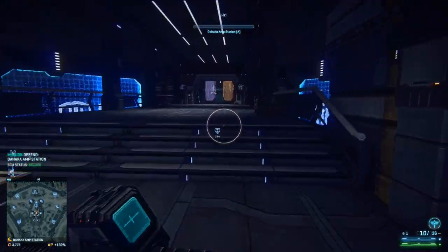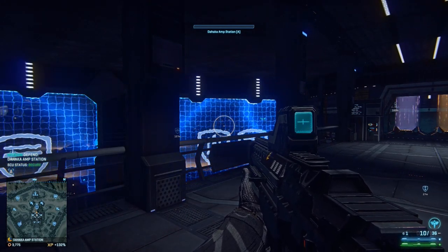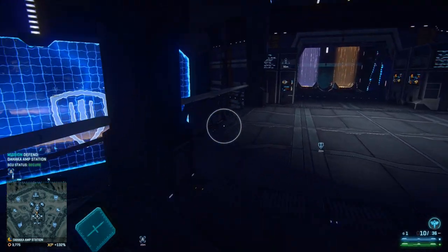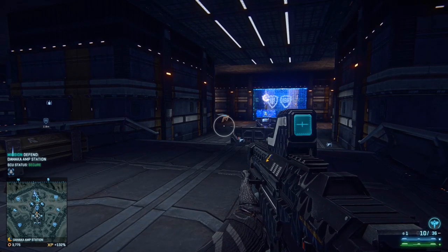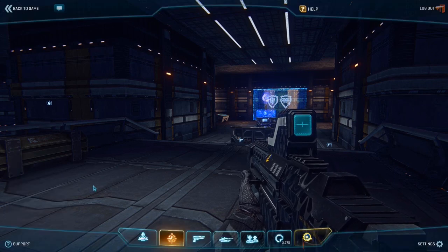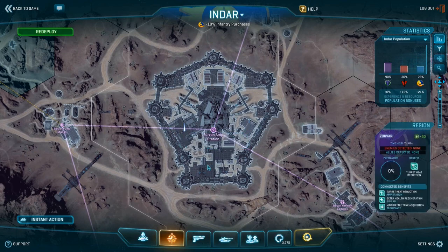As you can see there are a lot of ways to take an amp station, and this is just one of three designs. The first is the old design with the SCU in the spawn room. Then there's the oldest design where the SCU is on the squad waypoint and that location is still a spawn room. And then there are the other ones we all know — like Zerv amp station, which has three points: A is there, B is there, and C is there.